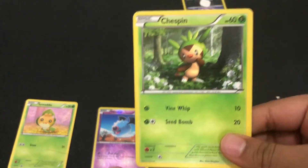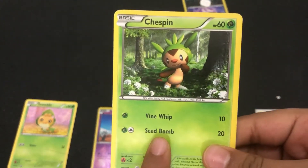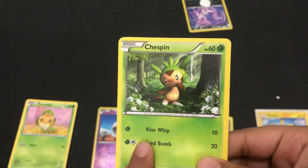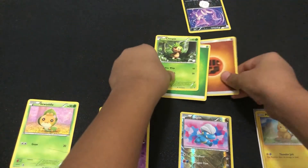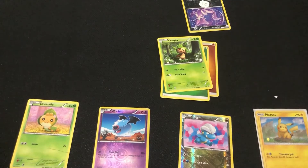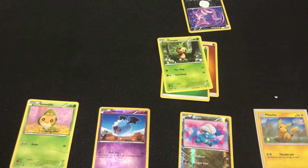Stars on an attack mean any energy can be used. So I'm going to add this Fighting energy to Chespin. Now I can do the Seed Bomb attack for 20 damage, which will knock out Purrline.